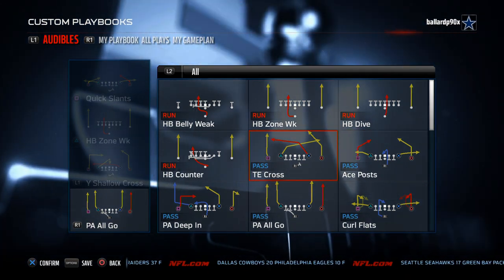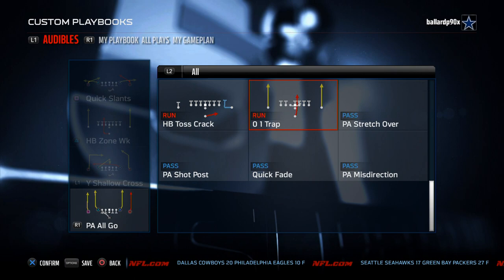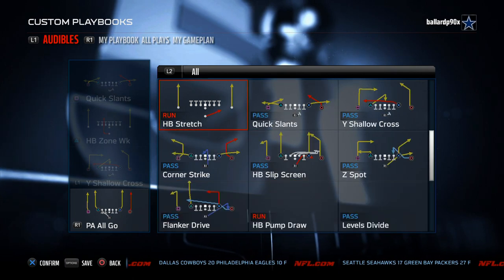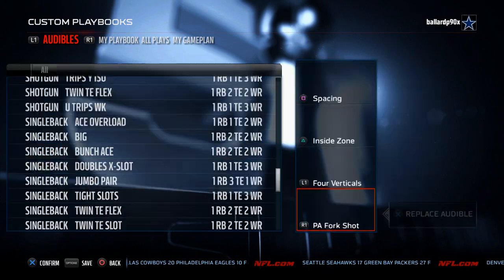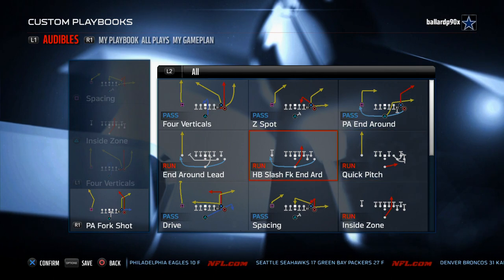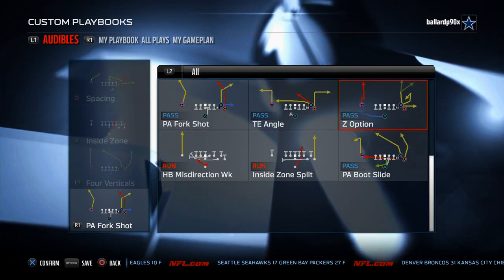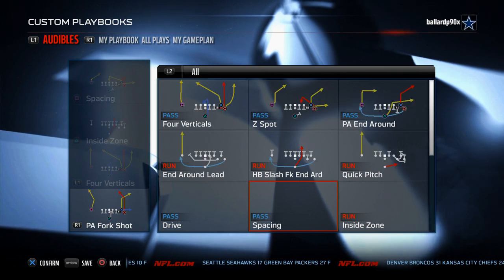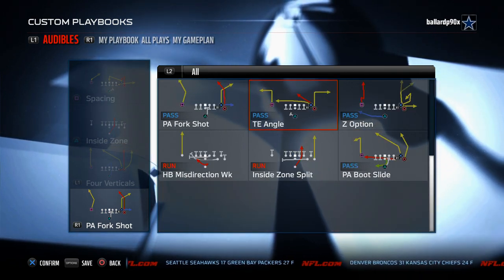The Patriots have a really strong Single Back Ace — maybe one of the best ones in the game. The tight end cross is really good. The Single Back Bunch Ace has all the quick audibles needed, the quick pitch or toss crack, and the Z Spot. It also has the Jumbo Pair now — halfback belly weak, though they don't have the pitch. PA Pats Seam is a really good play from there.